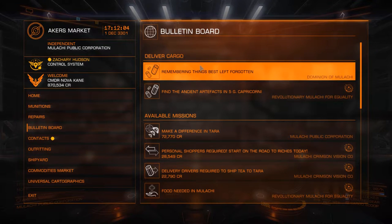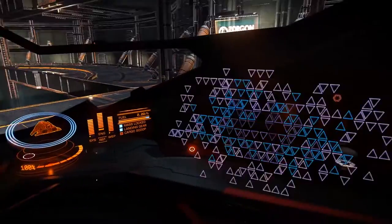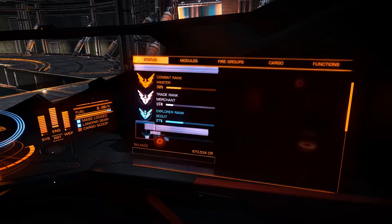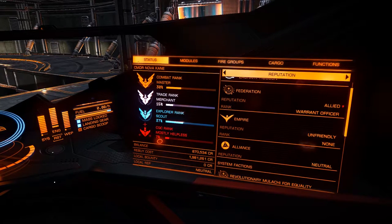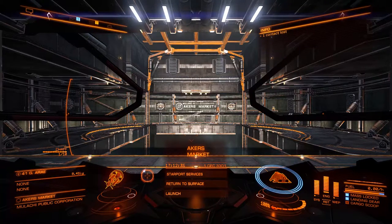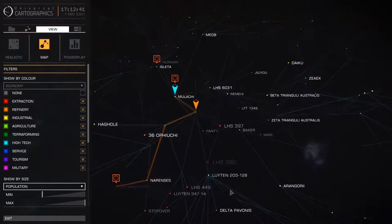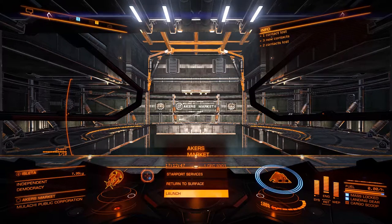All we need now is to make sure we have the bare minimum of equipment we need, which is cargo space to put the stuff we find in. If you're really lazy, get some drones to go and pick stuff up. But we don't really need anything else - that's it, we're all done. We're going to bring up our system map and find a better route. We're going to launch and go to Isleta.